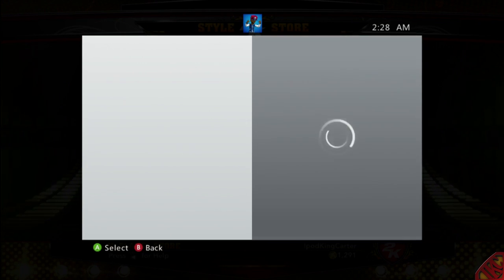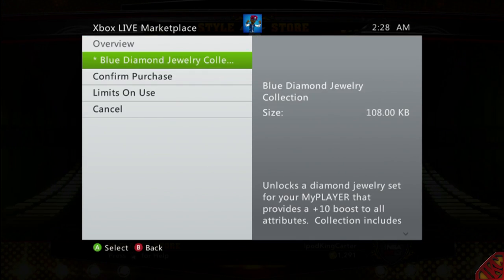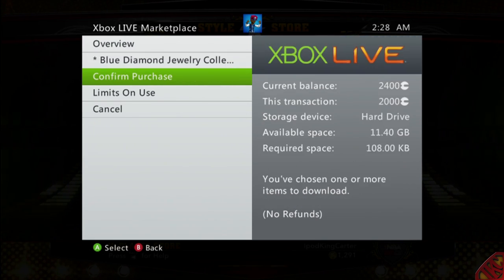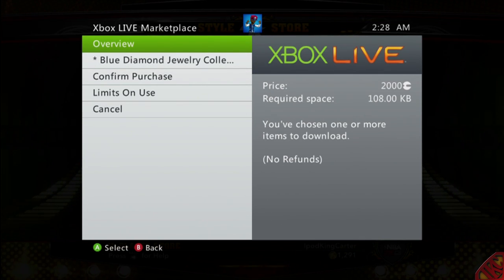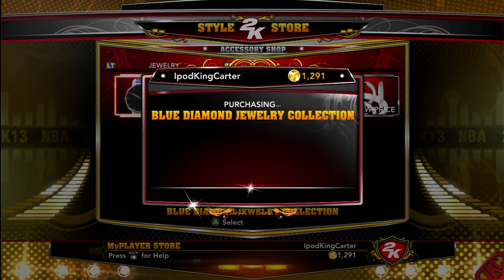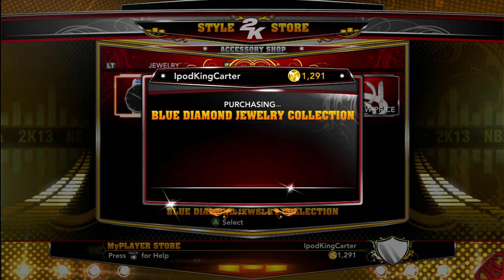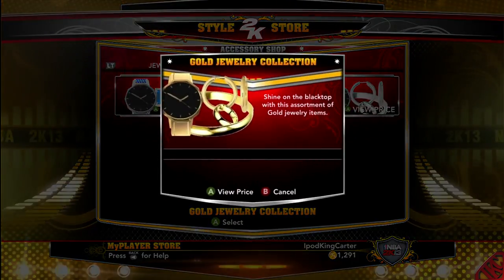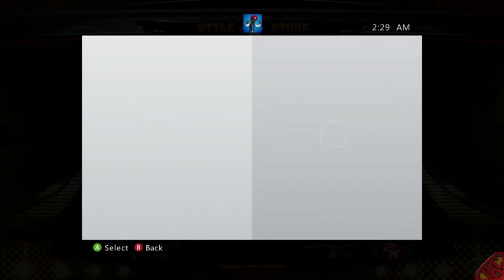The first set of jewelry is the Blue Diamond Collection. We all know that blue diamonds are something you definitely want to grab — and this is why: it gives you a plus 10 boost in all your attributes. Not five, not fifteen, not twenty — every single attribute you have. Now the one thing about this jewelry package is it costs exactly 2,000 Microsoft Points, not VC. This is real money on the line.